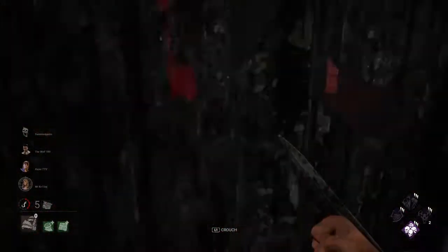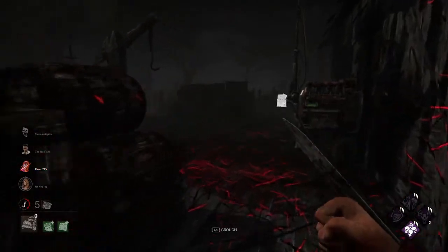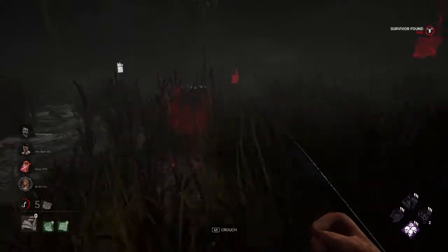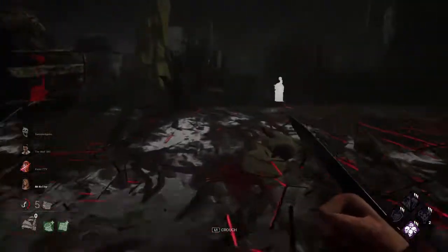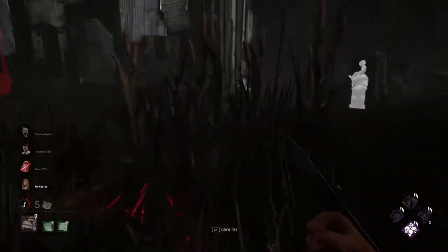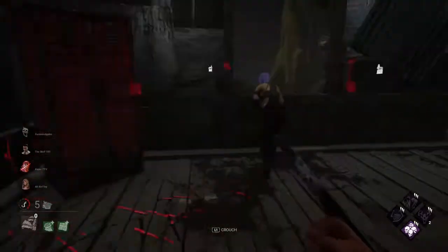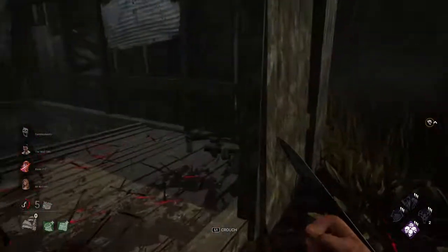You should have gone for that window. She doesn't want to waste her Quick and Quiet because she really wants to use Head On on me. If she had just gone for the window at first, she would have been fine right now. I can barely see her. She's going to go to the killer shack — Deception one locker, Quick and Quiet into the other one. I'm going to walk around this corner to catch her off guard.